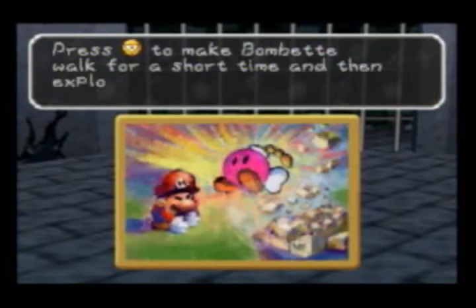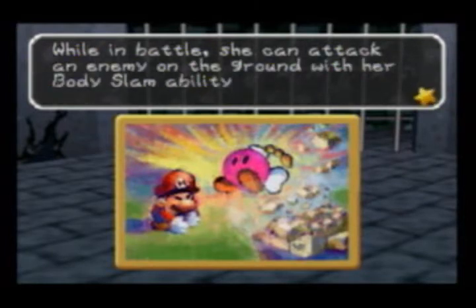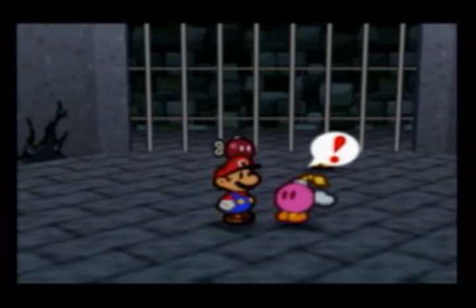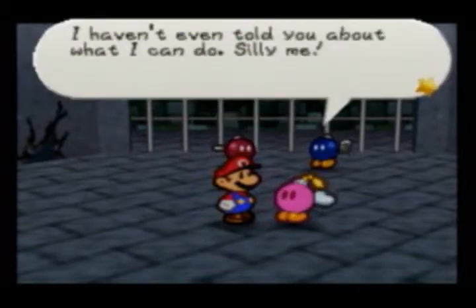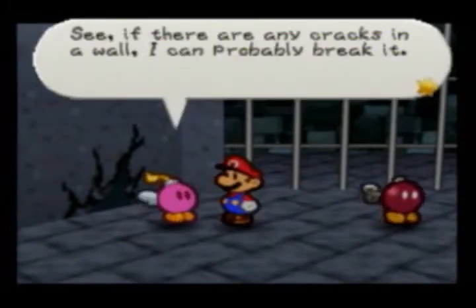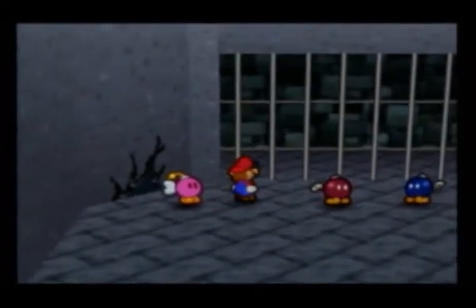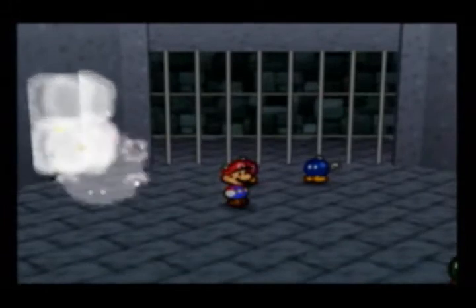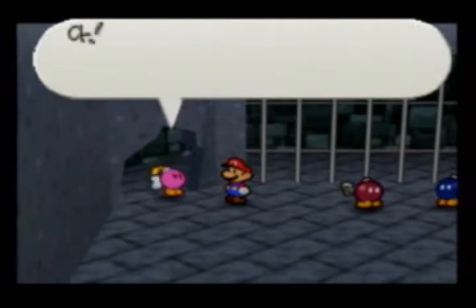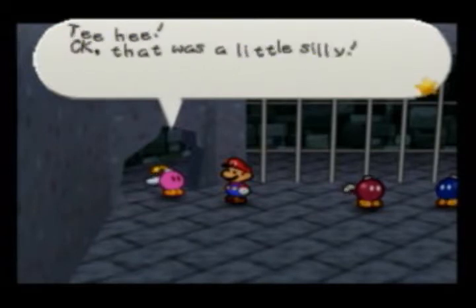Bombette has joined your party. Press down C to make Bombette walk for a short time and then explode. She can destroy cracked walls or rocks and activate switches. While in battle, she can attack an enemy on the ground with her body slam ability, or damage enemies on the ground with her bomb attack. If you're not the one who told me what she could do, who was that info box from? Are we being watched? See — if there are any cracks in a wall, I can probably break it. Take cover! Impressive! An escape route! I guess I never thought about doing that before. I was so mad I just blew up over and over in one place. That was a little silly.